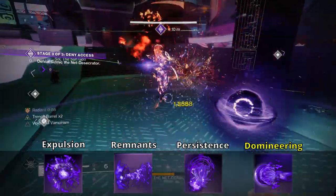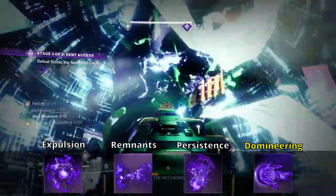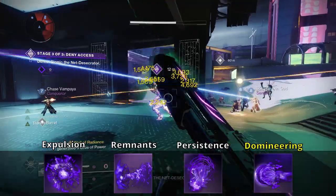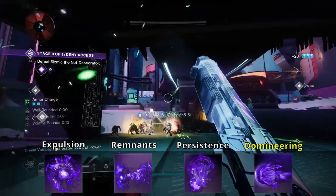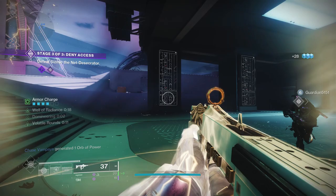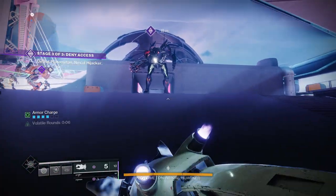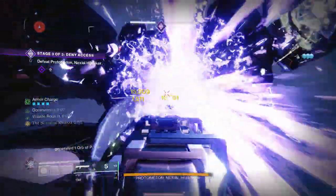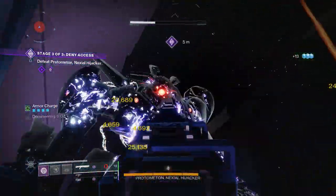Echo of Domineering — after suppressing a target you gain greatly increased mobility for a short duration and your equipped weapon is reloaded from reserves. I only use this for Tractor Cannon because with its suppression exotic perk you will never have to reload it. On top of that it gives 10 discipline, so we want discipline and recovery as high as possible so we have our rift and grenade at basically all times.